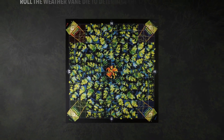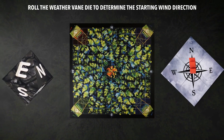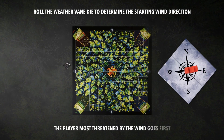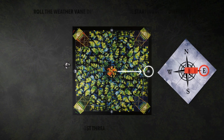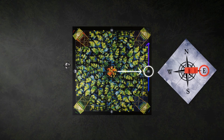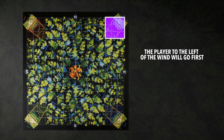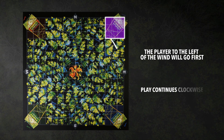At the beginning of the game, roll the Weathervane die to determine the direction of the wind and the starting player. The player most threatened by the wind will start the game. Here the wind is going east, so in a four-player game, the Purple and Blue Towers are the most threatened. The Purple Tower player will go first, and turn order continues clockwise.